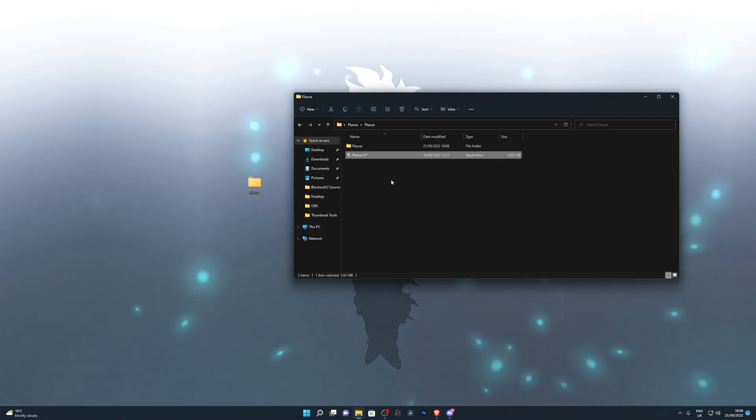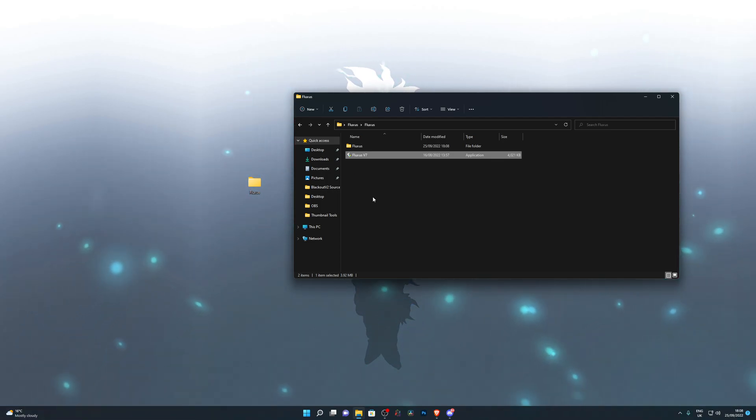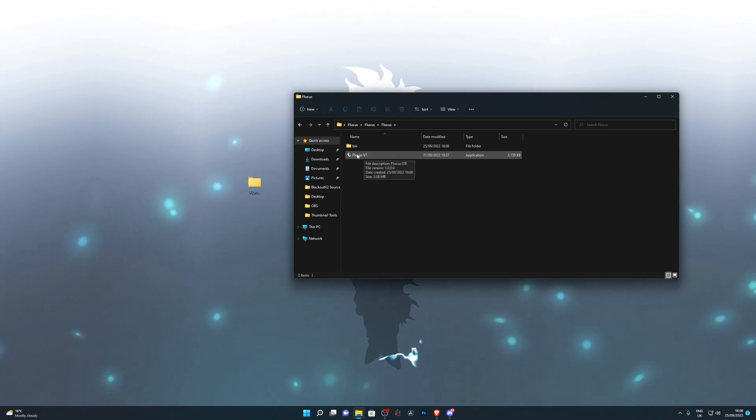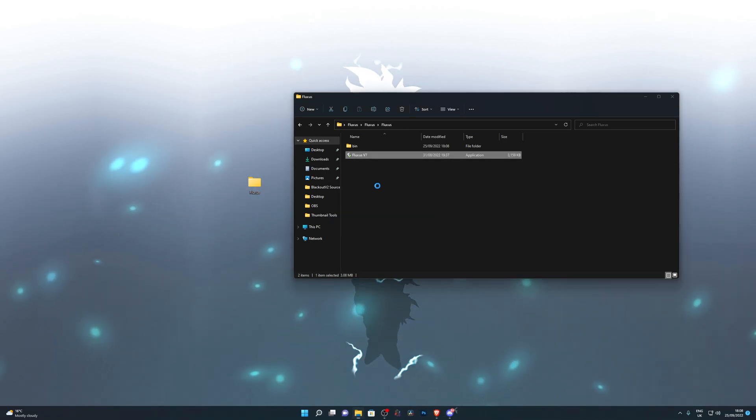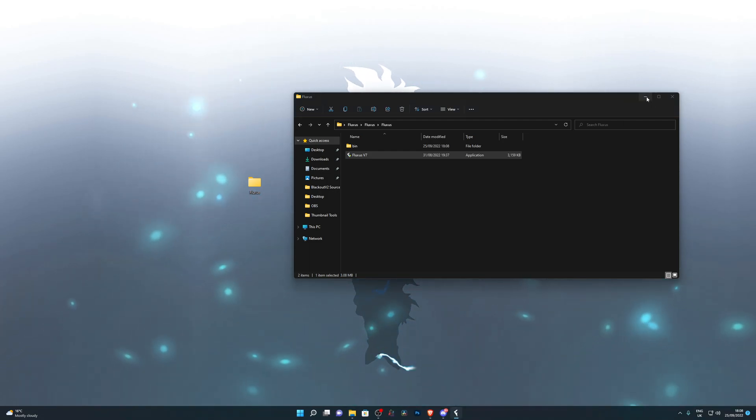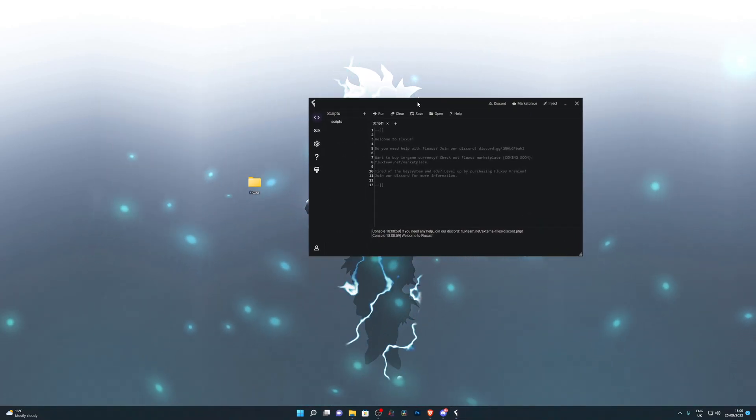If Fluxus doesn't open automatically — I believe I closed the application so it won't open for me — you can go into the Fluxus folder and launch the application from there. Every time you open Fluxus, it will bring up the application.